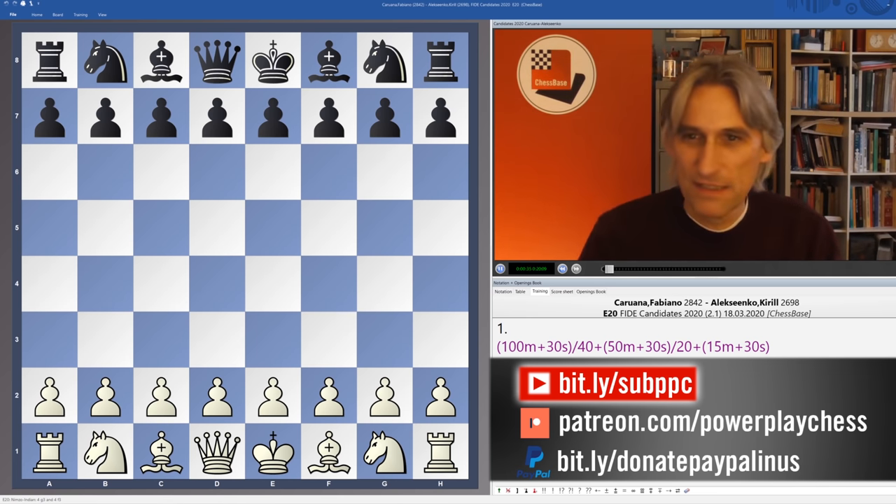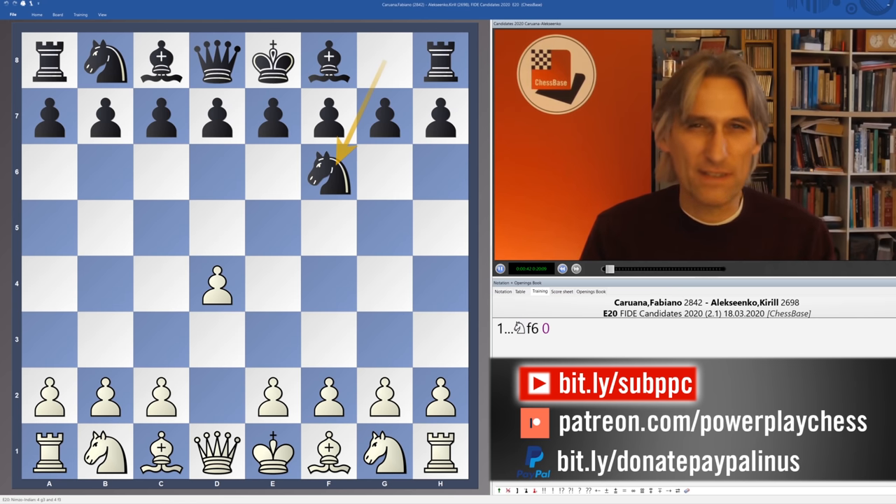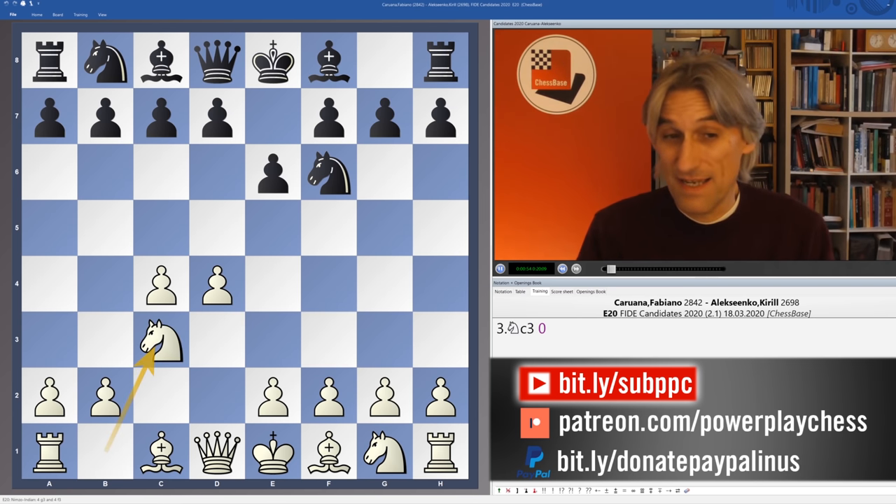Caruana with the white pieces, and it's clear that he really wanted to target Aleksenko. He's clearly the weakest player in the tournament, and with the white pieces, this is a chance for Caruana.